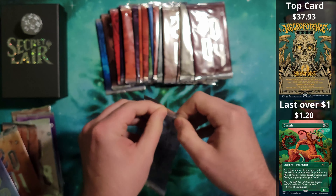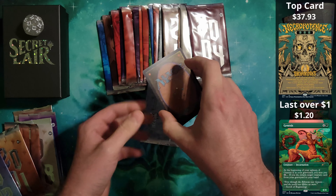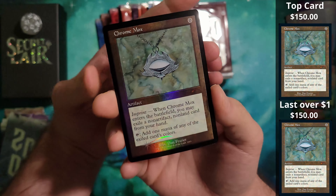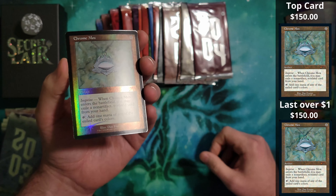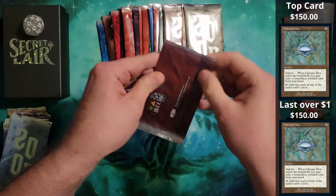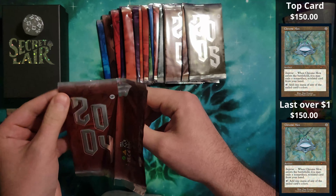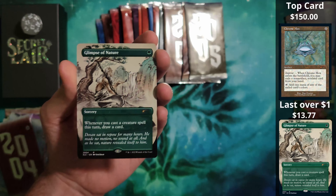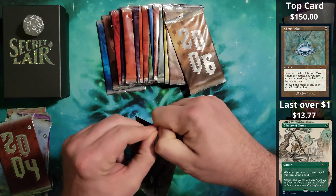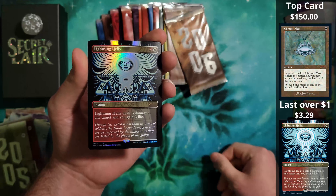2003 — alright, this is the Chrome Mox. Is it going to be a foil? Yes, it is! Foil Chrome Mox. I could feel the curl when I opened this. That is the chase card — we got the big one! 2004 brought us a Glimpse of Nature in the borderless non-foil. 2005 brought us a borderless foil Lightning Helix.